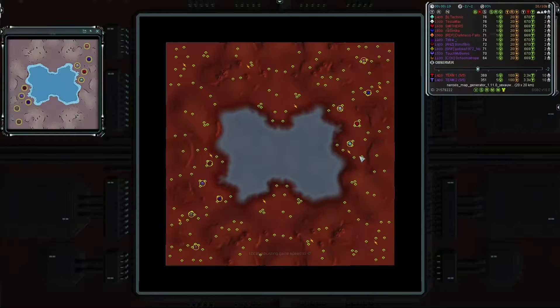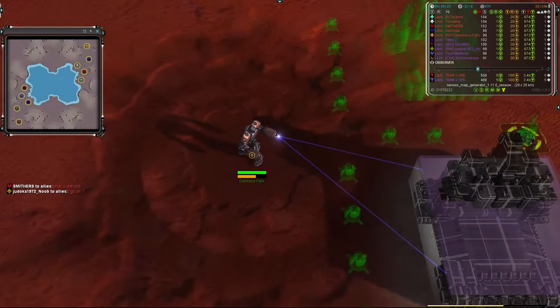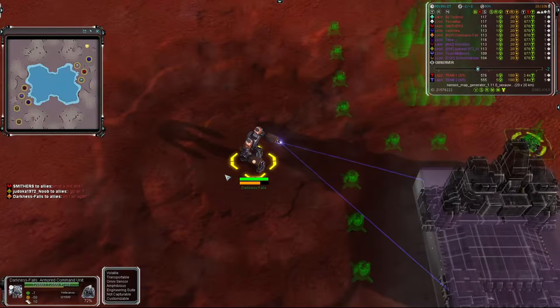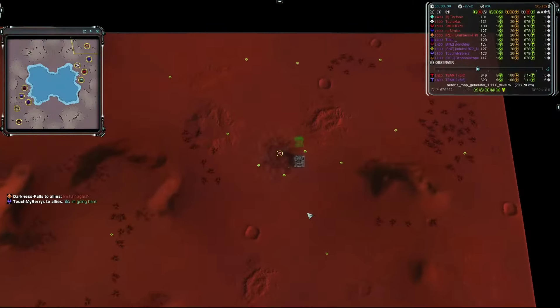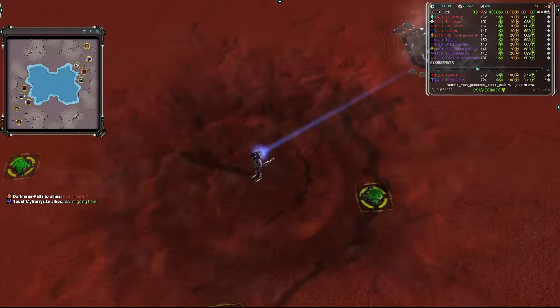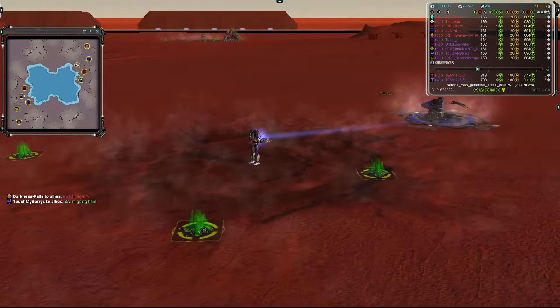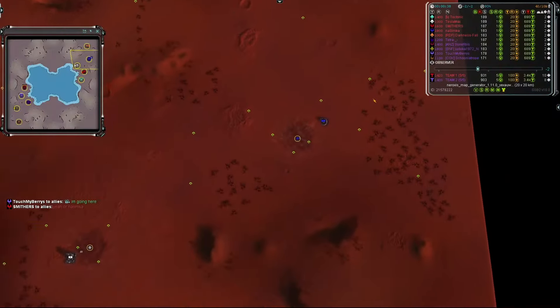Starting off with team one in the northeast corner of the map, ending with team two in the southwest. The northernmost player heading south is Darkness Falls, going first land as a UEF, a 1000-rated player in orange. To his south in royal blue is Nasimka, going first land as an Aeon — the 1800-rated, highest-rated player on his team and tied for highest in the game.